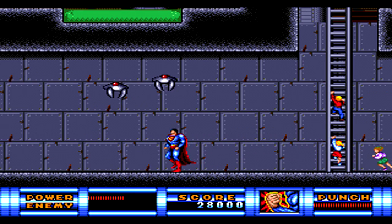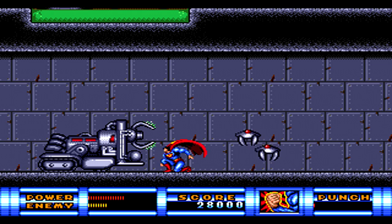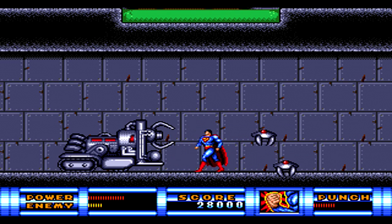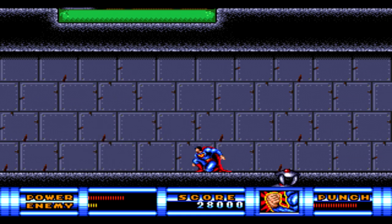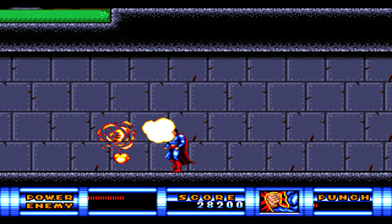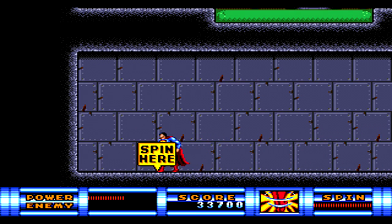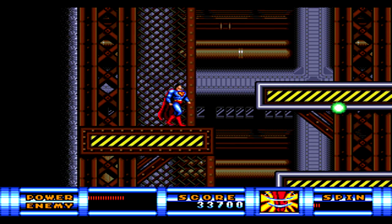Head back over to the left past the ladder, and after watching out for a couple of robots, you'll meet the boss for this area. Duck down underneath and use the Super Punch when possible, just keep punching at him. Be careful that when he moves up a little bit before charging up the beam again, you keep backing up with him so you can avoid getting hit. Duck underneath the blast and you'll have no issue. By defeating him you also get the spin ability again and can spin over to the left and drop down to the next part.